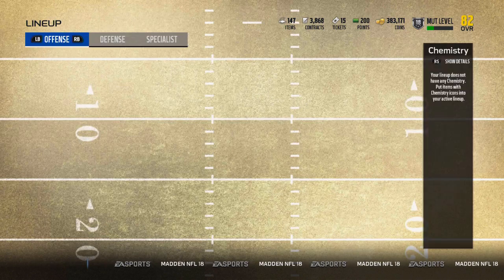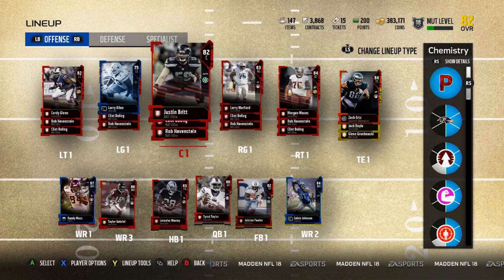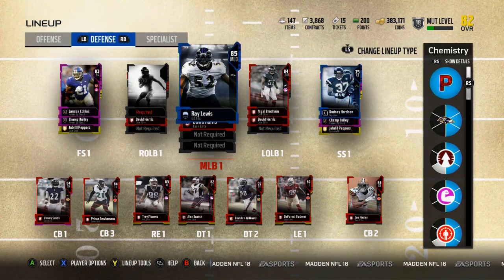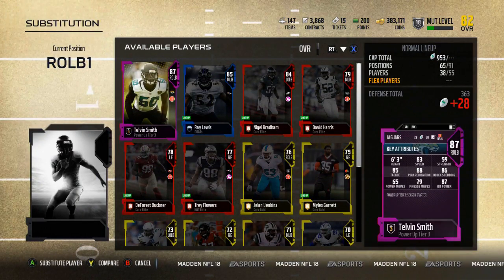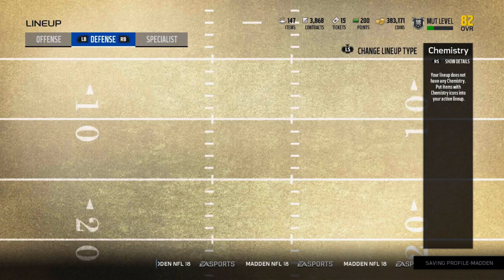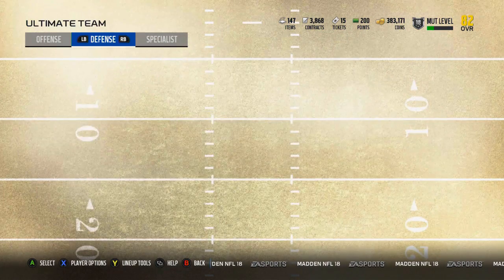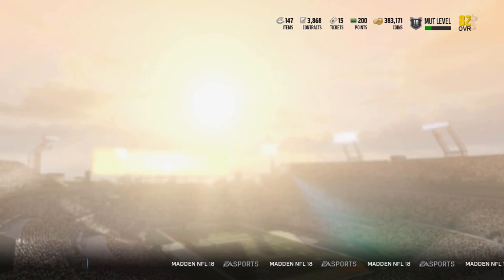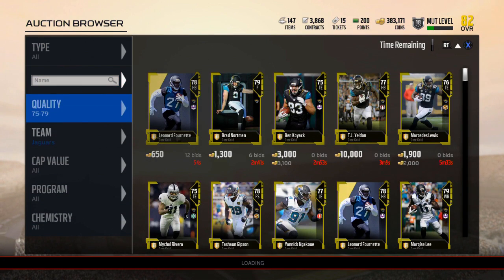Let's go ahead and throw him in the lineup and then compare him to the 86 Telvin Smith — we'll check that out in the auction. Head over to the defensive side of the ball and put him in at the right outside linebacker position. It's probably just a bunch of one-upgrade improvements but I'm happy to get him into the lineup. Let's back out and head to the auction.